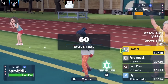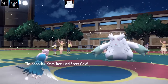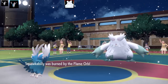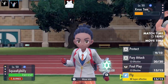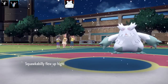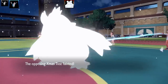Abomasnow wrecks my Squawkabilly. I go to the second one — I kind of prefer the normal-looking ones over the shiny. This one has a Guts Flame Orb set with Protect, Fury Attack, Foul Play, and Fly. I go for a Guts-boosted Fly. Unfortunately Abomasnow has Ice Shard and is outspeeding all my Squawkabillies. That takes out the Christmas tree.